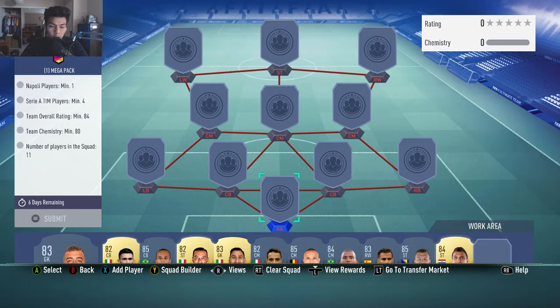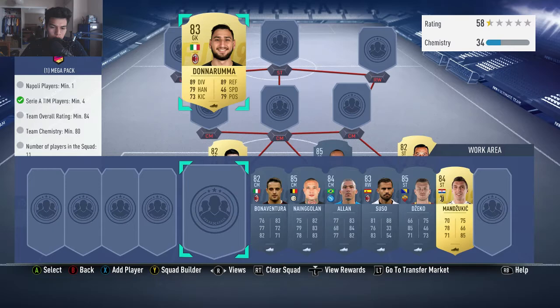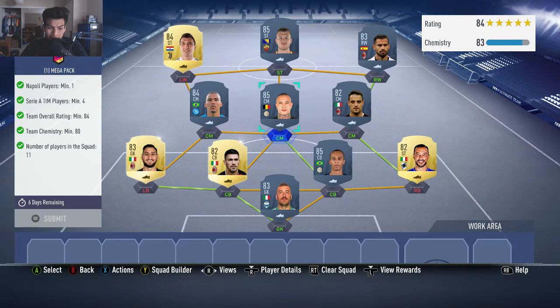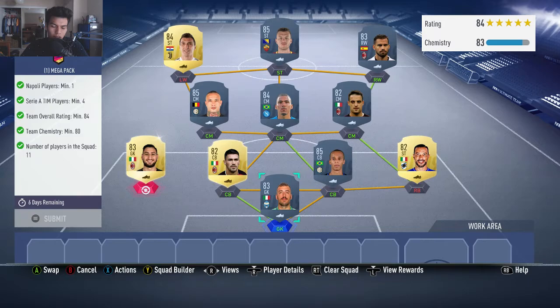We start off with Viviano in net. Raman, Mouy and Miranda are our two center backs. Quagliarella 82-rated at right back, with our left back being Donnarumma the upgraded version. Bonaventura at right center mid, with center mids Imbongo and Allan. Right wing is Suso, Edin Dzeko at striker, and left wing Mario Mandzukic. This gets us the CAM, the rating — everything we need. No position modifiers and no loyalty needed. Pretty easy squad to complete.